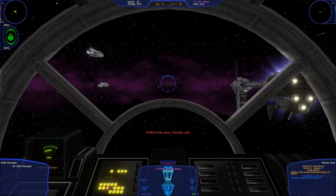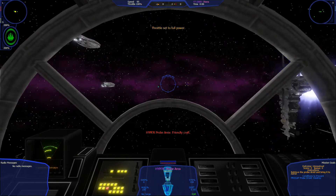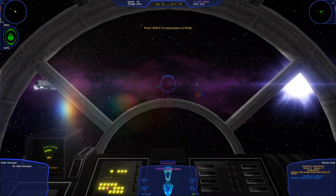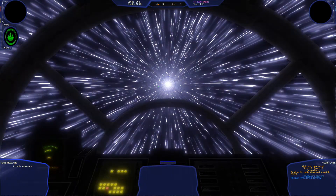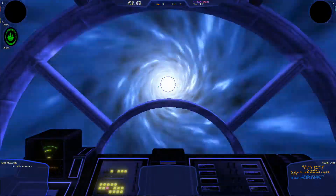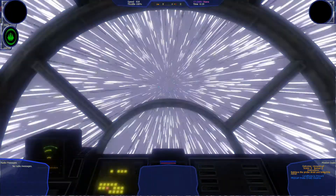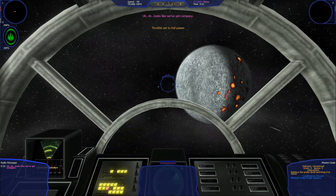We are going straight ahead, so that's nice. I do love this backdrop here — so nostalgic. It's the exact same kind of purple that the box art for X-Wing and its expansions B-Wing and Imperial Pursuit also had. Looks like we have company.